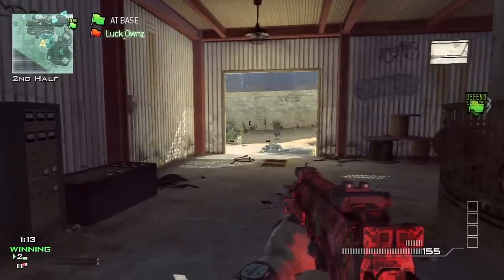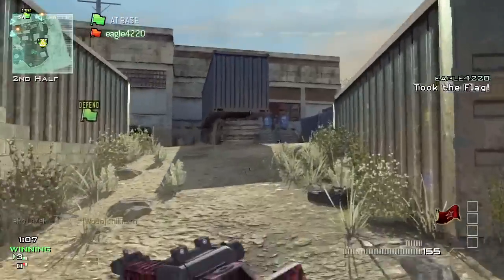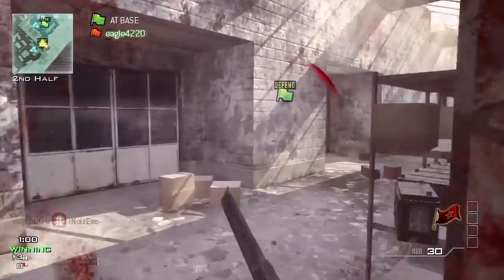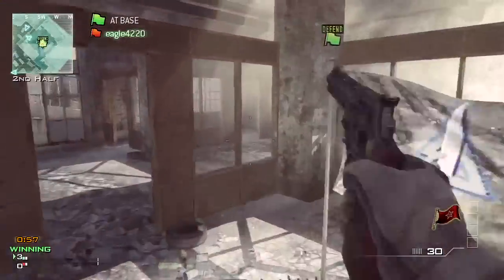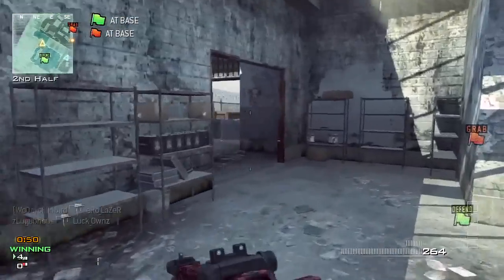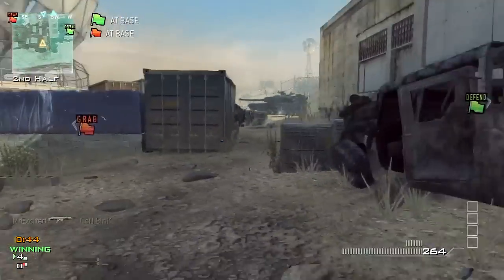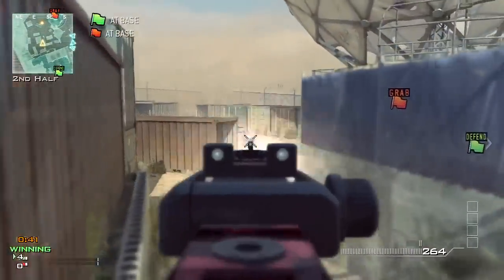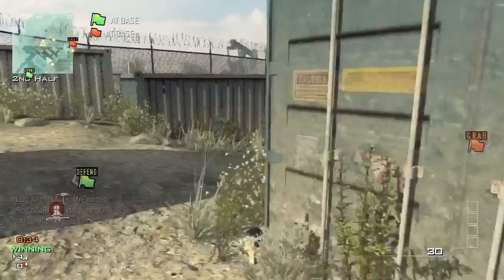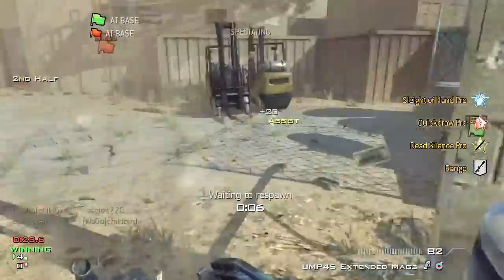Right now I'm just waiting on the flag — we're pretty much destroying them, running flags and spawn trapping them in that small area. We pushed too far into their spawn and they spawned storage or loading docks, but no problem because I got two headshots with their backs turned. My controller just disconnected — the gameplay paused. No biggie. I think I've broken 30 by now, or I'm pushing for 30, because 30 bombs are fun.